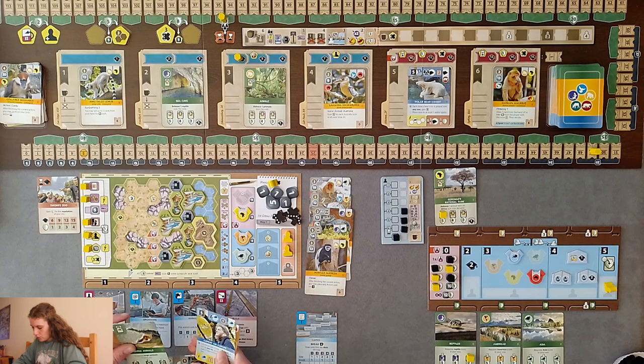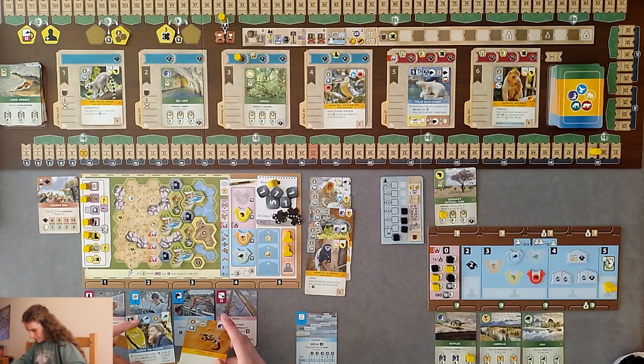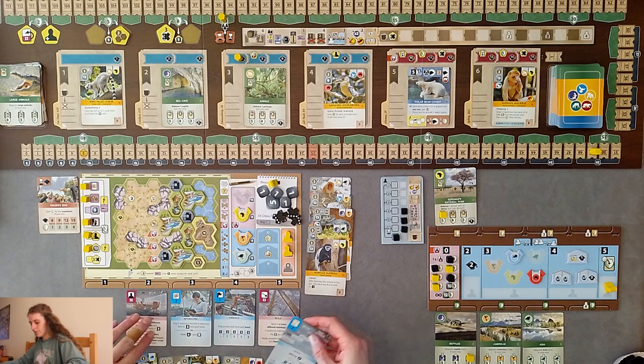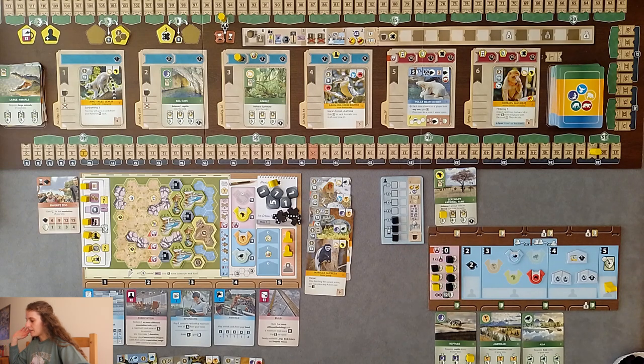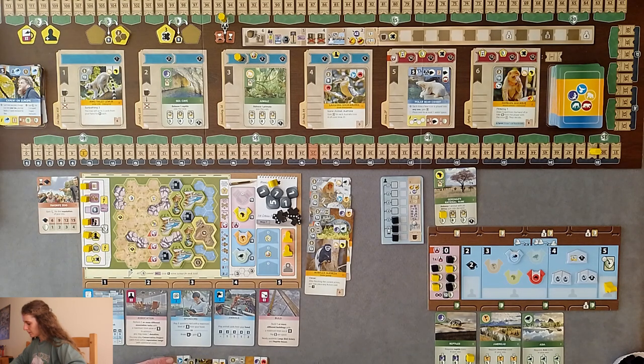One requires large animals in my zoo - I have zero, so you're discarded. Each time you play a Europe icon into your zoo you may build a one space enclosure for free - probably not doing Europe. Break - we've got very little time left. Discarding down to three cards. We're getting rid of one we're not going to play. Take back everyone. Discard these two.